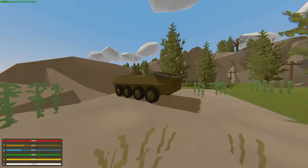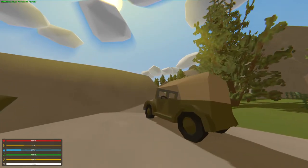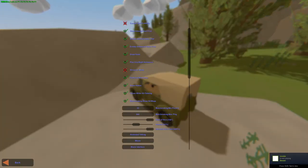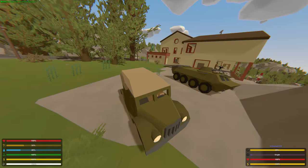Right off the bat you can see we have two nice vehicles. We're going to start with the vehicles for a change, starting with this truck over here — a forest off-roader. I'm going to be honest, I don't really like this truck.